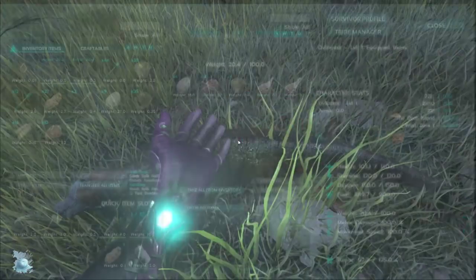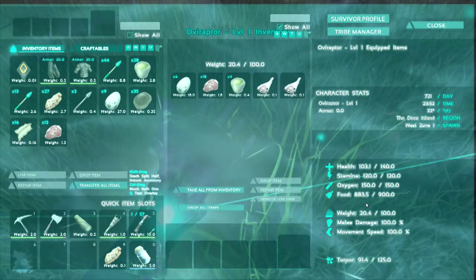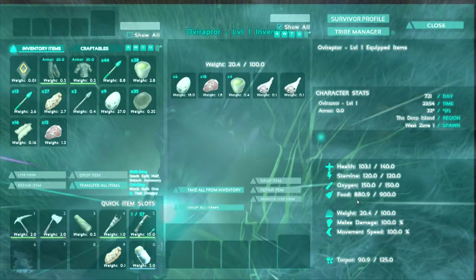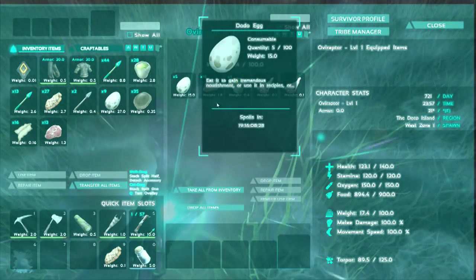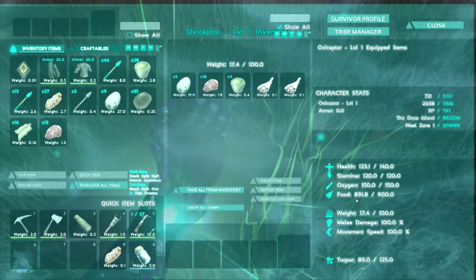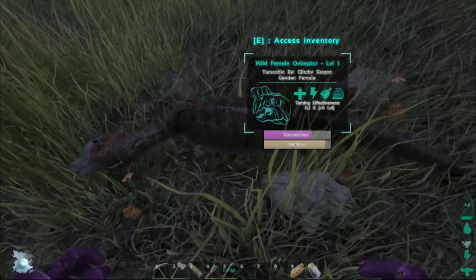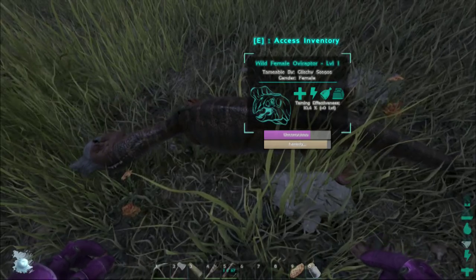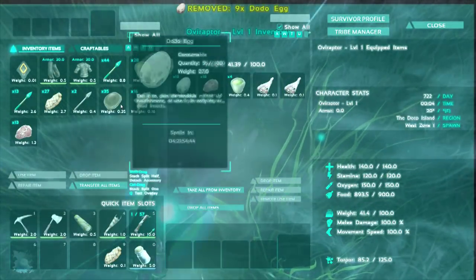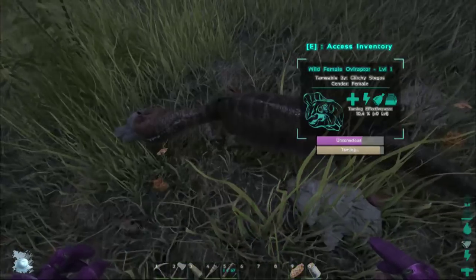So what I'm noticing is that for when she ate the Bronto egg, her food went down to 600 before she ate it. When she ate the Rex egg, her food went down to 700 before she ate it. And now that all we have are Dodo eggs left, her food is going down 20 — so she's going to 870 before she'll eat an egg. They seem to be taming her up pretty well. The most of the bar — actually pretty close to where the unconscious level is — is how much the Bronto and two Rex eggs tamed her up. But she just ate a Dodo egg and it's taming her up pretty alright. So I'm going to go ahead and put the rest of these Dodo eggs on her. She's got prime meat on her as backup and the regular meat.